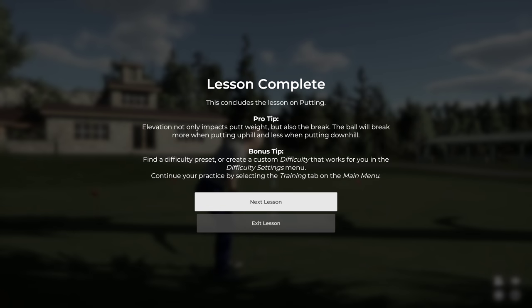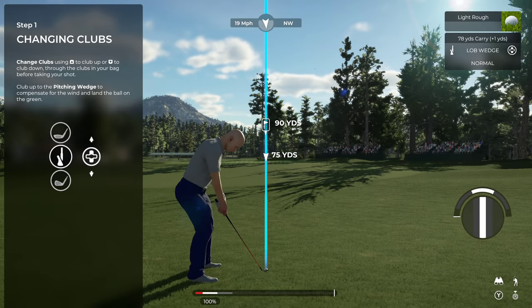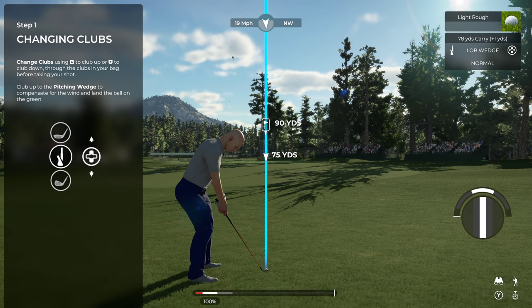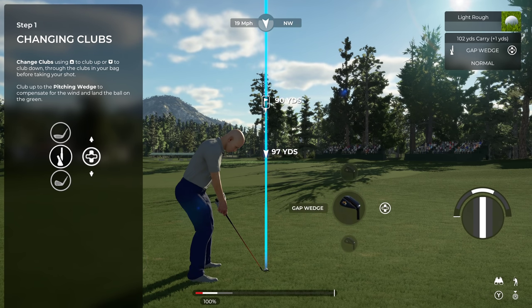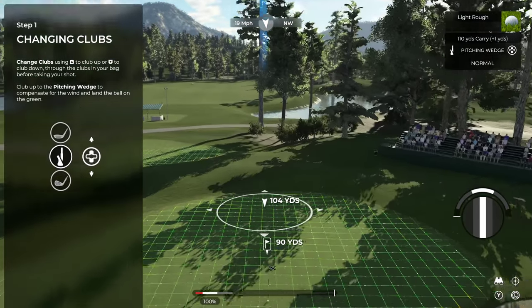Good job — with that you are ready to tear it up out there on the greens. Now for clubs and shot types: this shot is into the wind, so you'll need to club up and use a longer club. On TGC 2019 you changed clubs with the left and right bumpers, but now the D-pad up and down changes your clubs. There's a nice carousel showing all your clubs as you scroll through them. We need to go up to the pitching wedge — 19 mile-an-hour wind in the face.